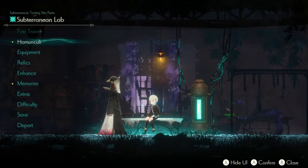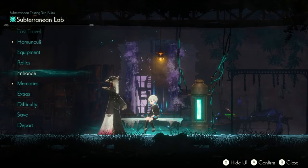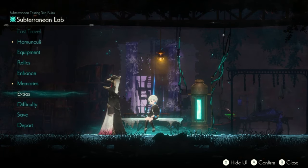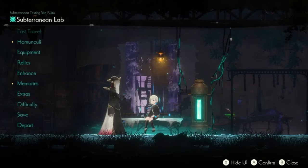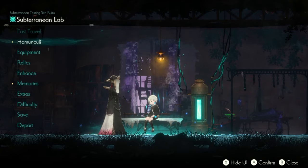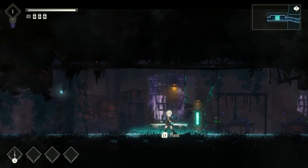The pause menu is pretty much the same as Ender Lilies. There's fast travel, which you gain a little bit later; the Homunculi tab, which is the same as spirits; Equipment, which is new; Relics; a way to Enhance; Memories; Extras like your clothing; and Difficulty, though you can't change the difficulty in the early access version.